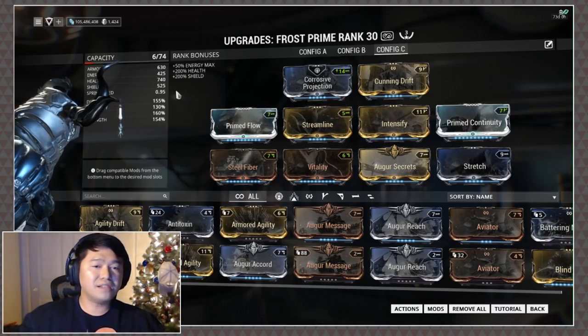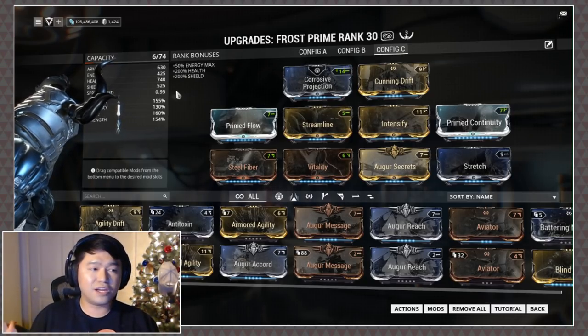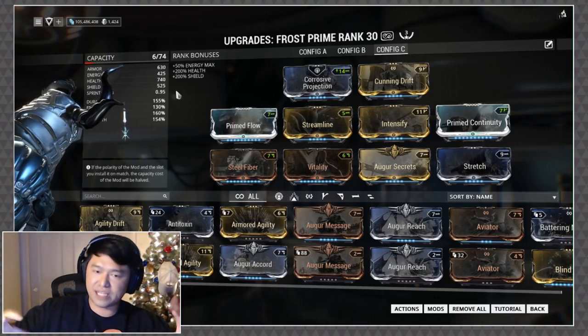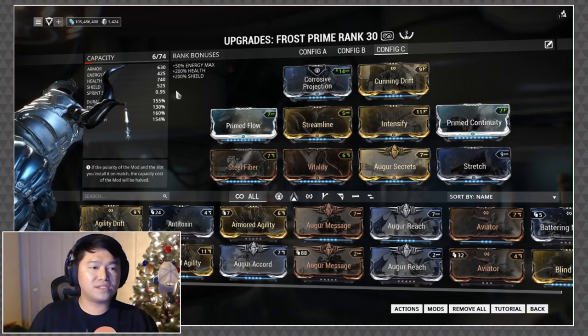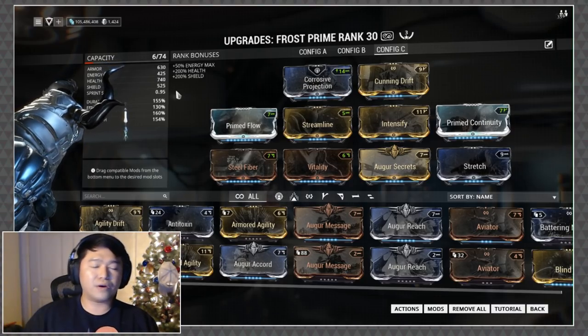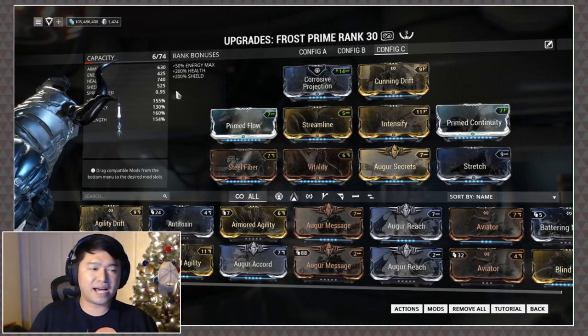We've got a little bit of a balance going on with Frost's build — we do have efficiency in there because you want to cast his abilities fairly often and get that 100% affinity chunk, which is always nice. We've still got some survivability mixed in with power strength; it's all pretty balanced.